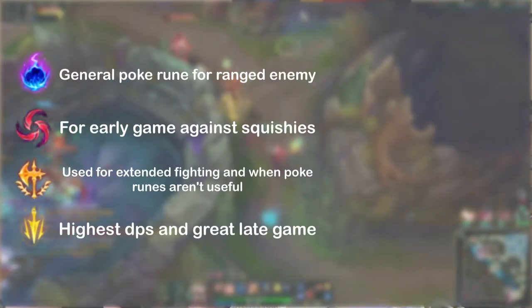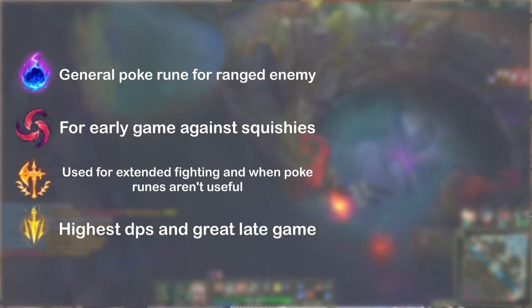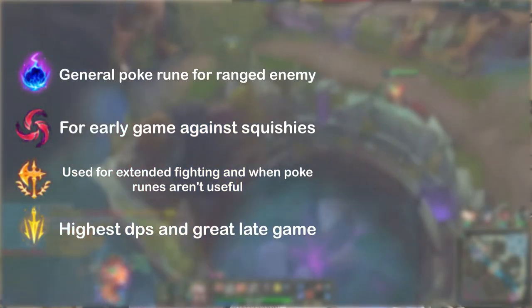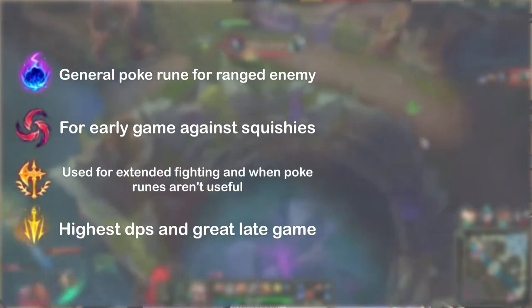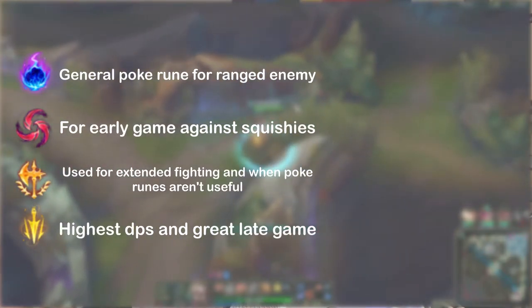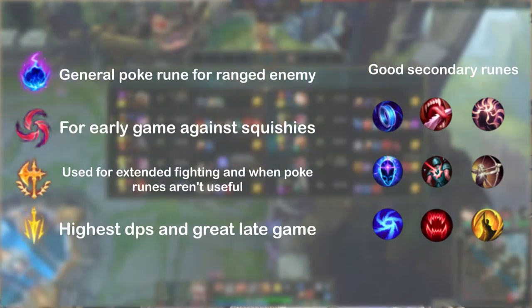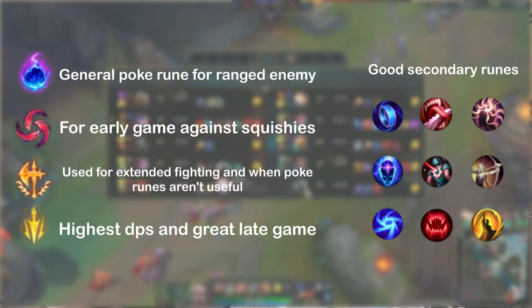The runes you want on Azir are super flexible depending on the situation. Conqueror, Comet, Hail of Blades, and Lethal Tempo are the four main go-to runes. Comet is overall good and always a safe pick. Hail of Blades is best against squishy compositions, especially a squishy mid laner, because it can deal a lot of damage really fast. Conqueror is good against tanky enemy compositions and helps with healing, and in late game it's quite useful.